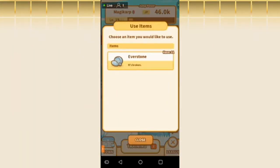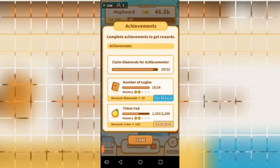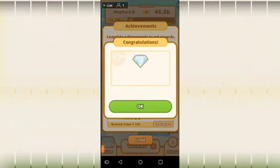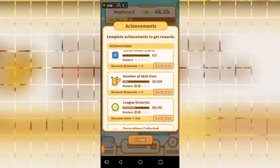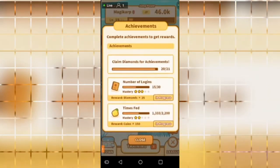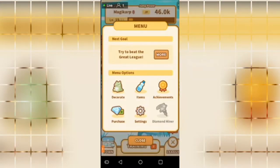Back in the menu you've got Items, which are the current items in your bag — I currently have a broken Everstone, but if you do purchase items that's where they will be. Achievements — number of logins. I've got an achievement so I can go ahead and click on that, get my reward. These are achievements for you to complete throughout the game, kind of like quests. Up top you can claim diamonds for achievements — I currently have 20 out of 21, and once I hit 21 I can claim some diamonds, which are another currency in this game.